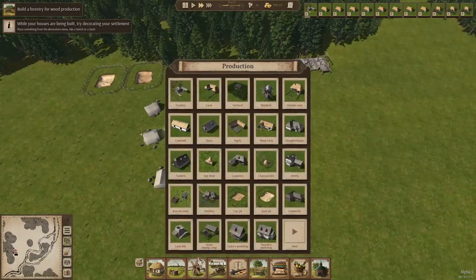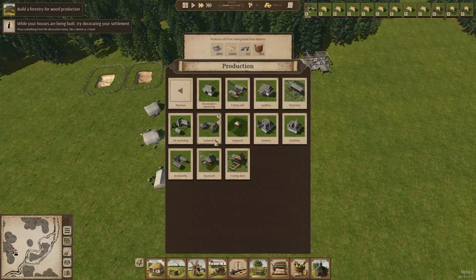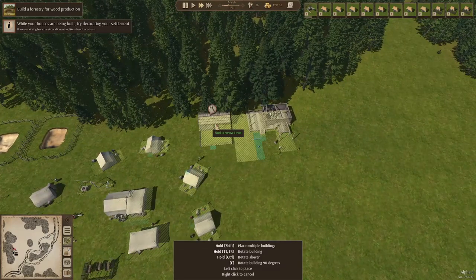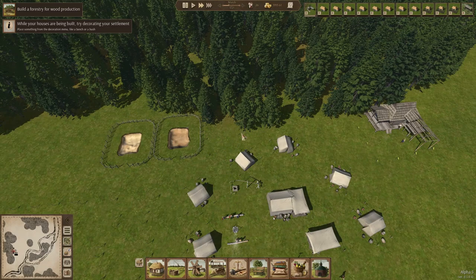Now it's time to start worrying about all the other things we need, like the thatchery, but also the carpenter and the slaughterhouse. Let's first get a thatchery — there it is. That can go next to the wood chopping business, but I'm going to leave a bit of space between them. It could also go on this side.